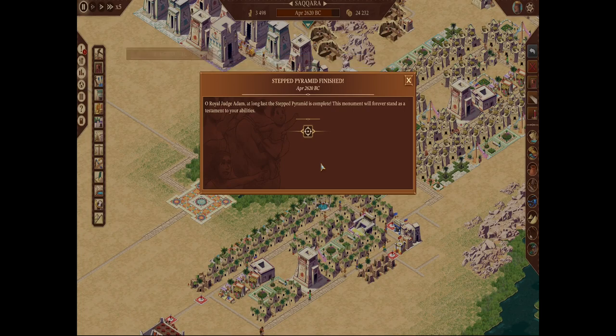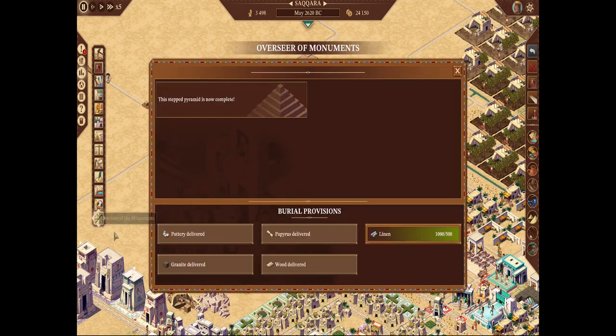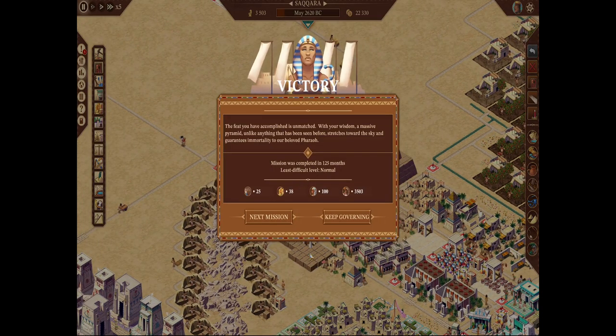We got the achievement — one for the collection! 'Royal Judge Adam, at long last the Step Pyramid is complete. The monument will forever stand as a testament to your abilities.' Very nice. We have our linen at a thousand — we were only supposed to get 500, but cool. Victory: 'You have accomplished the unmatched. With your wisdom, a massive pyramid unlike anything seen before stretches toward the sky and guarantees immortality to our Pharaoh.' We completed it in 125 months.